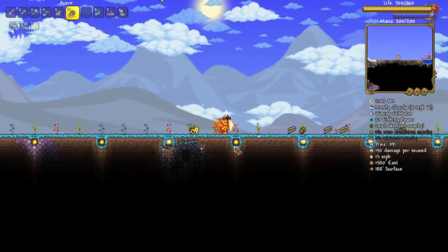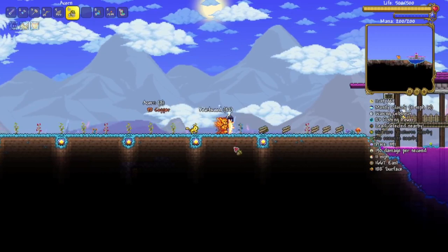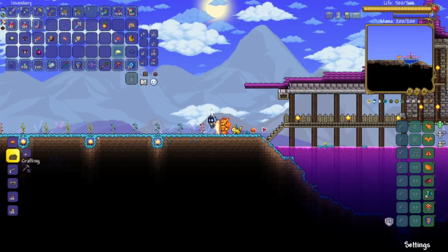Most armor sets look shit. I'm just gonna be honest. I don't care how good the defense of the molten armor in pre-hardmode is, it just looks shit. Maybe Relogic thinks the same, cause they made a solution for that — vanity sets. Some look even more shit, but there are definitely some cool ones you should know about.